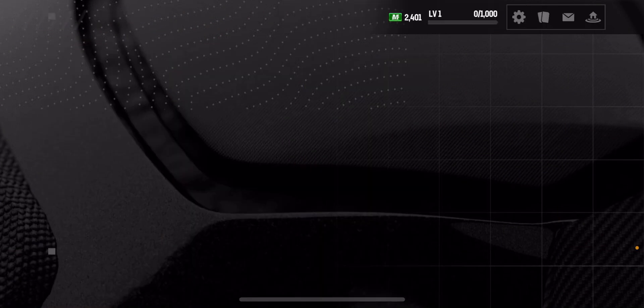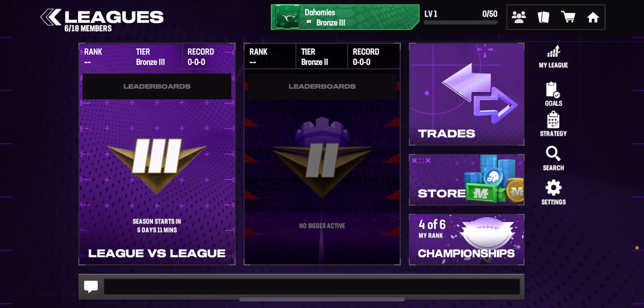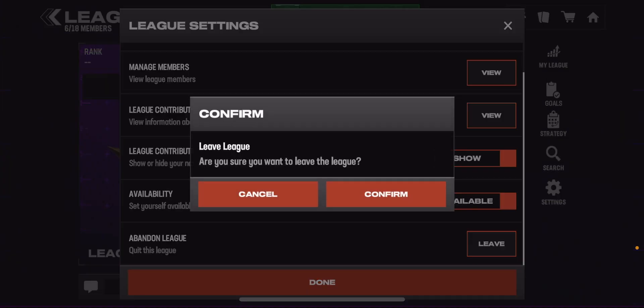Don't go to Events — you want to go to Leagues on the main menu screen. Go to Leagues, and then you want to press Settings. Press Settings, and then just press Leave.